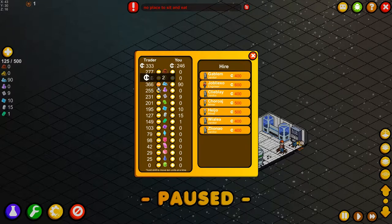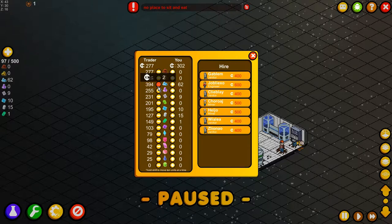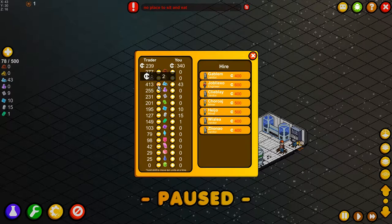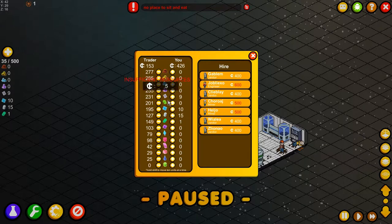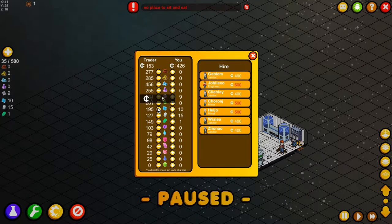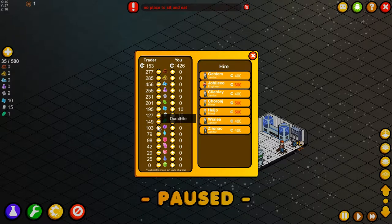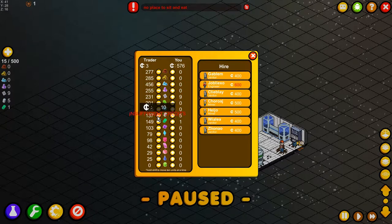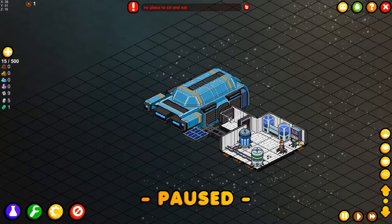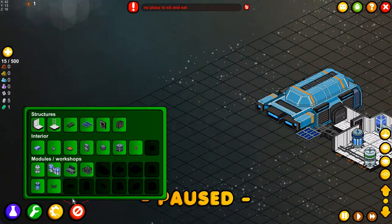I should have gotten just a miner - that's a wise lesson for next time. Now I need steel light, so let's see what's worth a lot of money. Nothing valuable here, but I still need the steel light so let's sell what we have. Let's see if we can't get an engineer yet. We've sold everything and let's put our miner back to work.